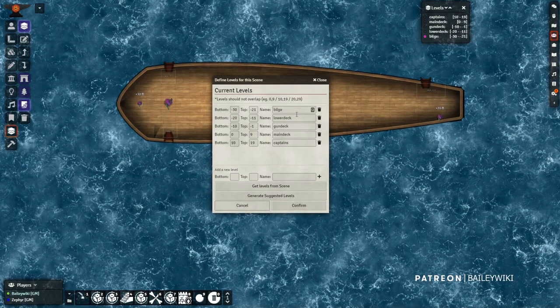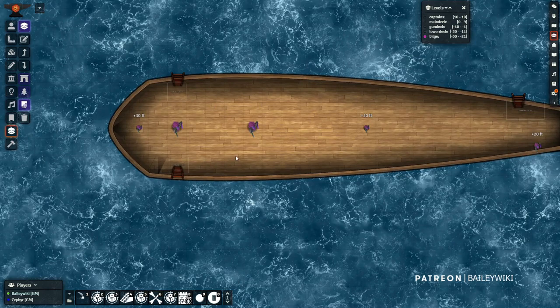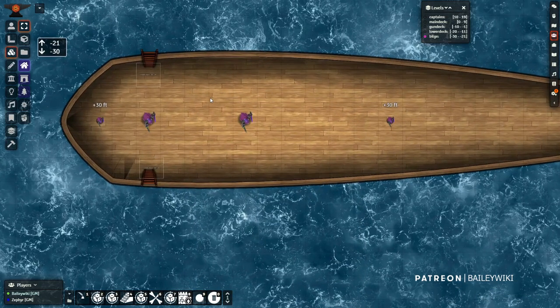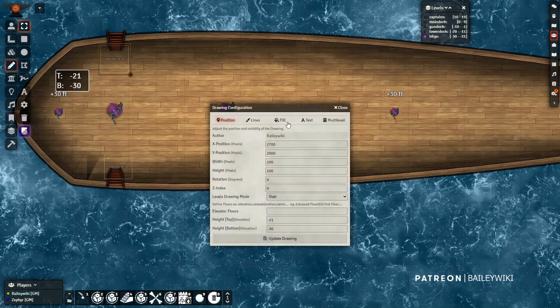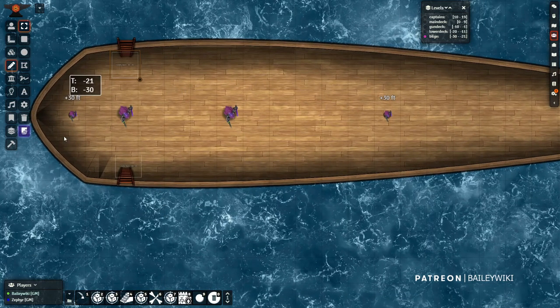Let's start by walking through how I set up the levels of the scene. I'm going from the bilge - the lowest level - all the way up to the captain's deck at the top level. Right now I'm at the bilge level, where I dropped in a tile. Opening the tile config, it's set to hide and fade, going from negative 30 at the bottom up to negative 21 at the top, everything else left as default. I don't have a polygon defined here because the walls are very clear and it's easy for Levels to pick up the polygon. I also have a couple of staircases defined as stairs at the same level.